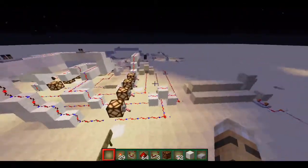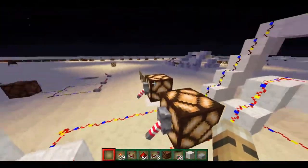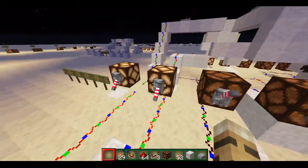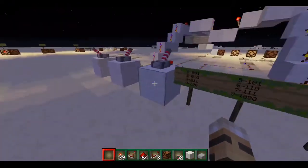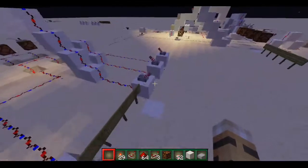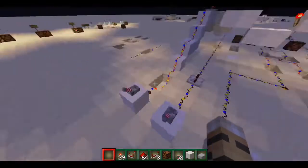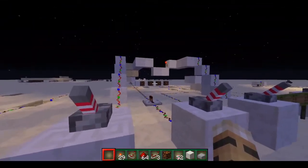This doubling circuit has 4 inputs that automatically double. Over here I have 3 inputs, and you have to put in the inputs twice, and they have to be the same input. If you were to put in 2 different inputs, it wouldn't be doubling, and it would get either nothing or random output.